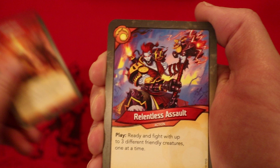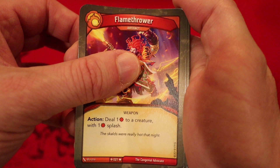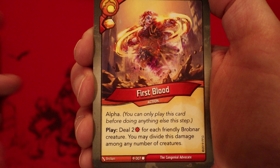Relentless Assault — play: ready and fight with up to three different friendly creatures, one at a time. Little Rapscowl — two power, elusive. Creatures must fight when used, if able. Flamethrower is an artifact: deal one damage to a creature with a one-damage blast. That goes very well with those two cards I mentioned earlier. Gauntlet of Command is an artifact. Action: ready and fight with a friendly creature. Hold up — you only have a two-power Brobnar creature so far, give us some big ones. Another Gauntlet of Command. First Blood — gain amber when you play it. Alpha. Play: deal two damage to each friendly Brobnar creature; you may divide this damage among any number of creatures.